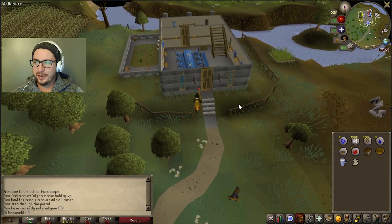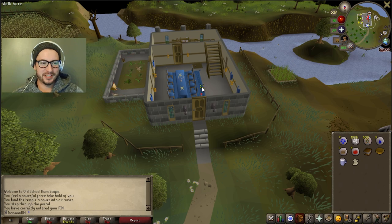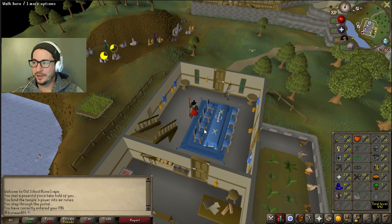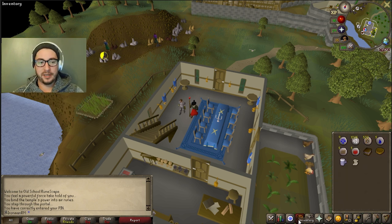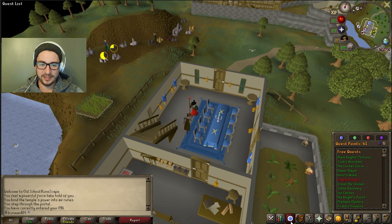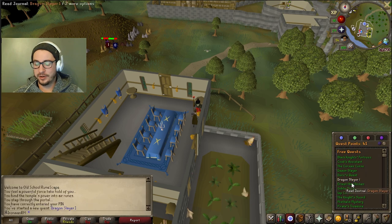Here we go, it is time for episode 5. Welcome to the Champions Guild. It is time to do Dragon Slayer. We finished all of the combat stats that I wanted to complete in terms of melee, we have the levels that we need in terms of magic and smithing, we're ready to go. I have all of the weapons either on me or in the bank that we need to do the quest, so it's time to start this thing. Every free to play quest is done except Dragon Slayer.